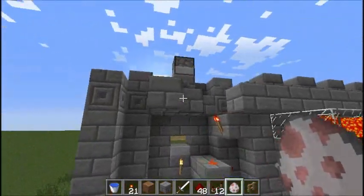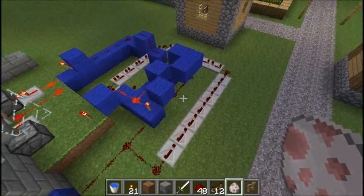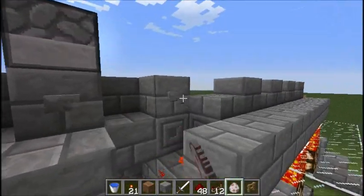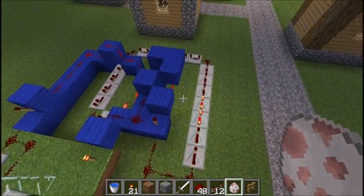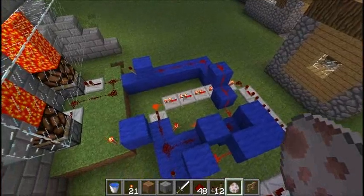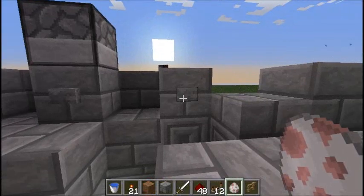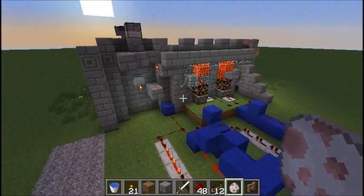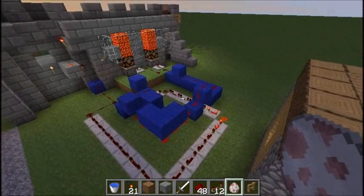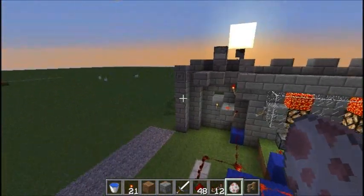Let's take a look at that. I press the button — pistons go down. You can see the delay circuit working its way around the outside. There we go — turns the RS-NOR latch off and the lamps go back up. Let's take a look at that one more time. Lamps go down, electricity goes around the outside, and bam, they're back up again. So that's all there is to that.